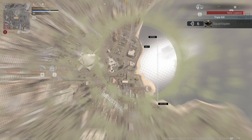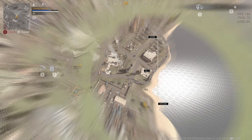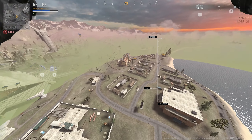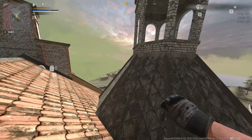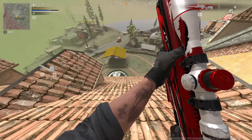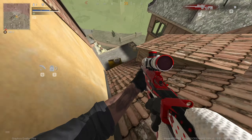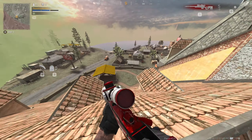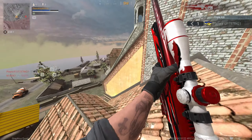I didn't even hear him. It's fine, we're back in it — we've got another life. That does suck but we'll get back over to where we died. Any weapons up here? There's a sniper. Good, we got a sniper at least, we got a gun. I didn't even know this guy was up here, I didn't hear him. They killed each other though, which is good.